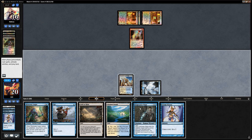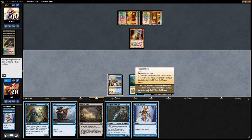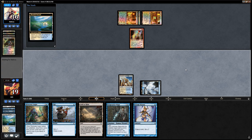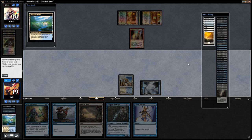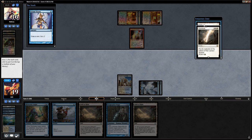We drew into another Serum Visions. If we want to opt or Serum Visions we might as well shuffle first — which makes playing that first Serum Visions kind of bad since now we're shuffling those two cards back into our deck, but we didn't know we were going to draw another Serum Visions. So let's Serum Visions again — and there's a Terminus. Perfect. Let's top the Terminus and then put the Plains on top of that.